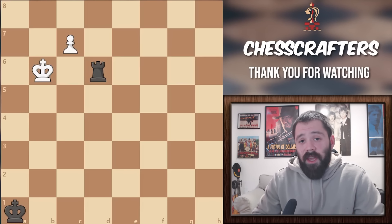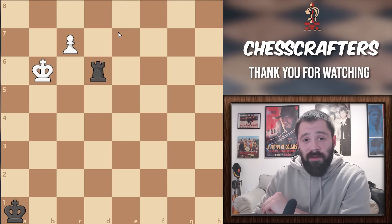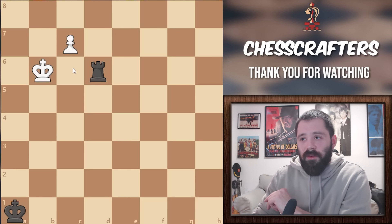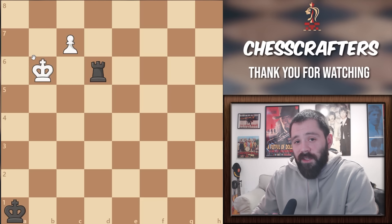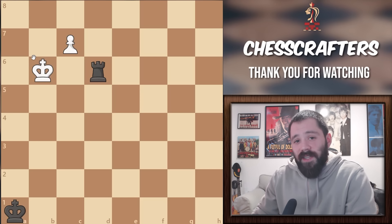Even in the most basic endgame scenarios, you can always find layer upon layer of complexity hidden under the surface. This adds a great depth to the apparently simple game we like to call chess. Take a look at this apparently straightforward endgame in front of you. This endgame is a lot more complex than you think, and I can't stress that enough. This proves once again why a strong understanding of tactical positioning can completely save your game.